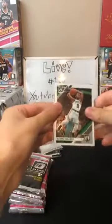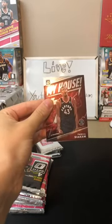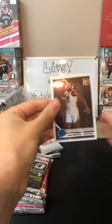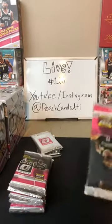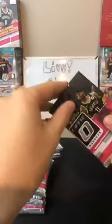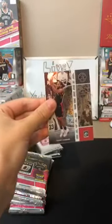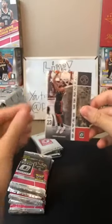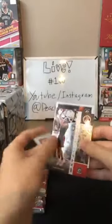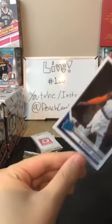First pack: Kemba Walker for the Celtics, Will Barton for the Nuggets, My House Pascal Siakam going to the Raptors, and Eric Paschall for the Warriors — that's the Warriors rookie. Then RJ Barrett for the Knicks right behind it. Nice set — love the My House cards.